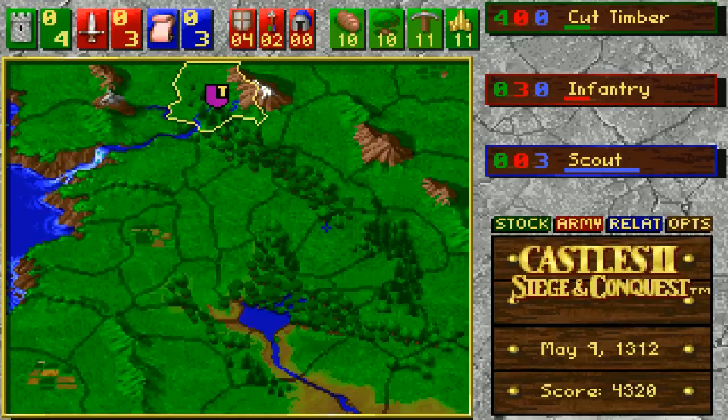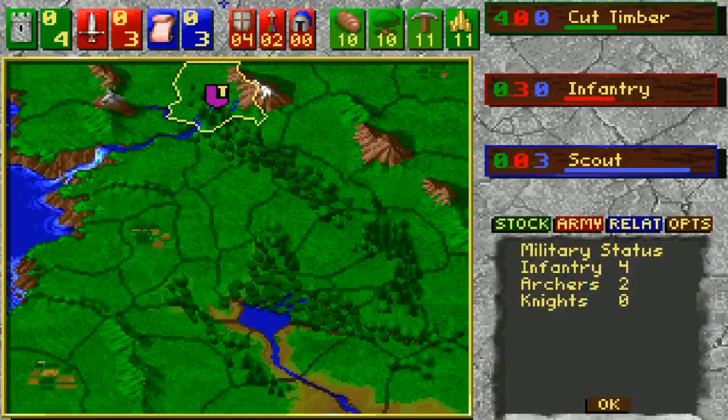I can explain some of these other buttons. This is regular infantry — you also have archers and knights. Then you have food, timber, iron, and gold as your resources.